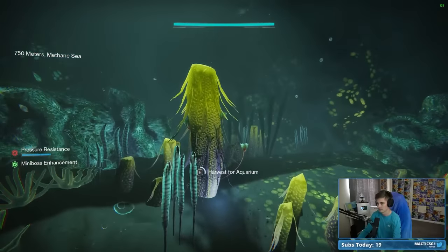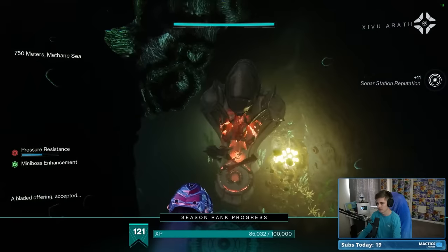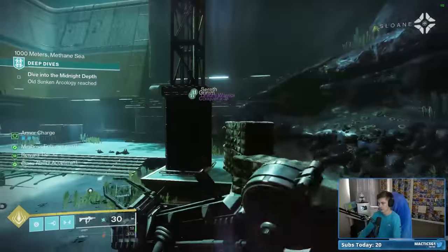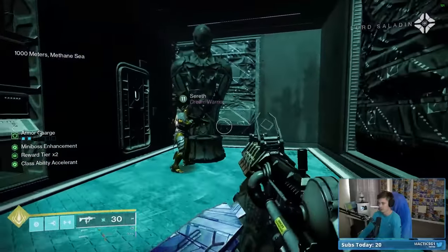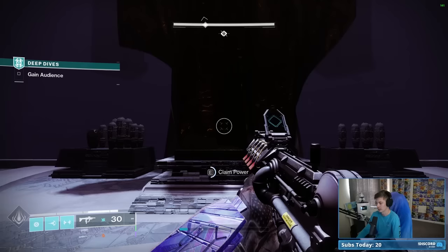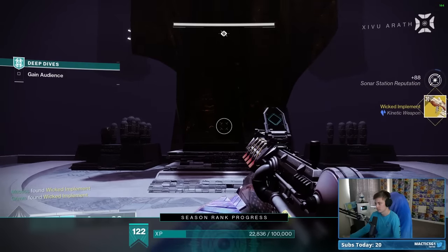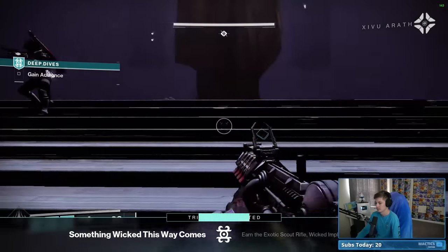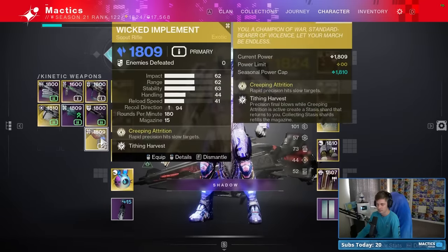To enter the mission, you must be in a fire team that, across all three individuals, holds all three of the exotic fish. You yourself do not need to have all three of the fish, or even any of the fish for that matter, to be able to enter the mission and get the weapon. You simply need to be with someone who does. So for example, if you have zero exotic fish, your friend has zero exotic fish, but some random dude on LFG you teamed up with has all three, then you're good to go.